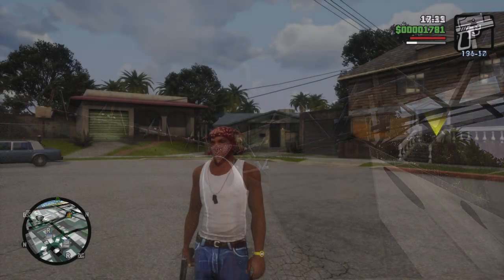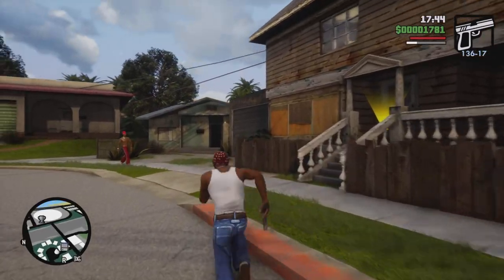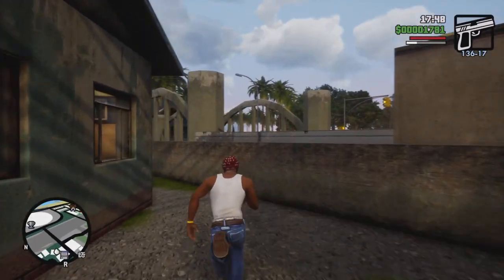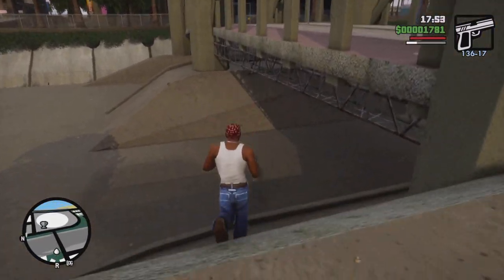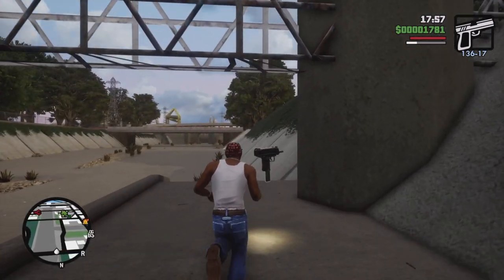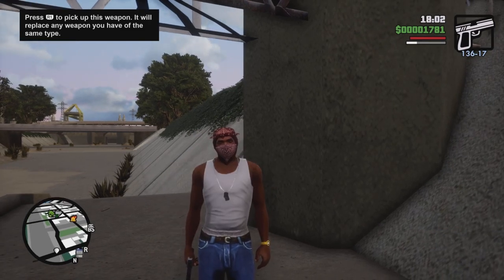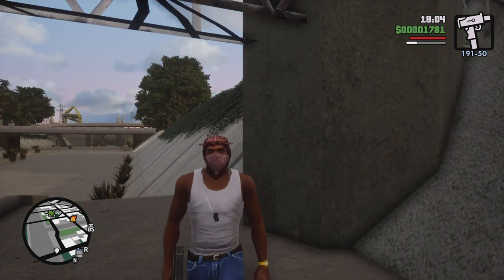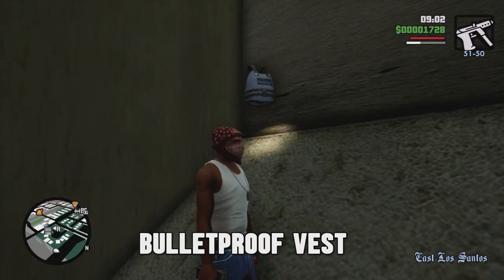Next, let's get ourselves a micro SMG. Starting off from Grove Street, head right over by CJ's house and make your way into the river. Jump on down, make a right, and bam — there is your micro SMG. Remember, if you already have another SMG it will swap it out, so it's up to you depending on what weapon you want to rock.